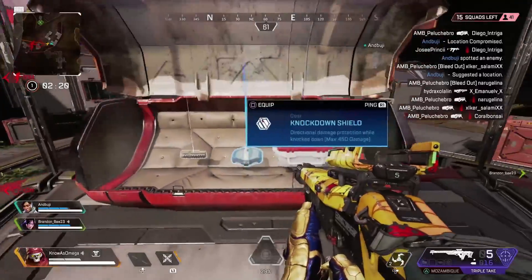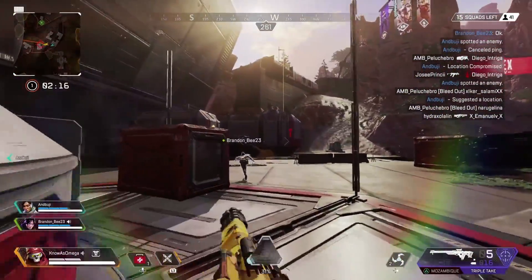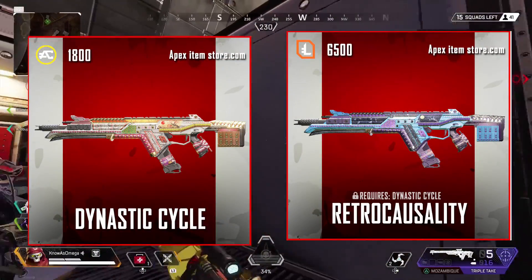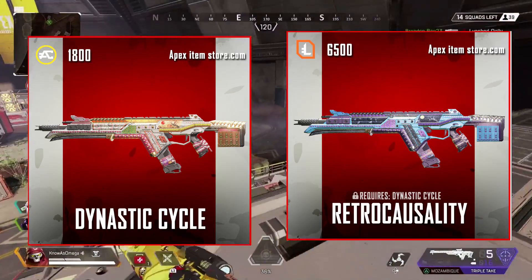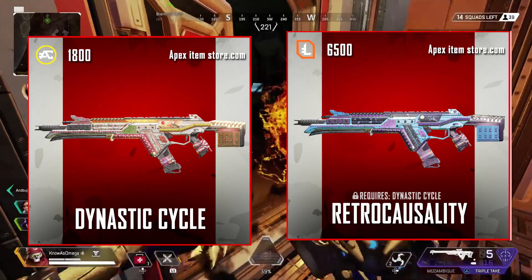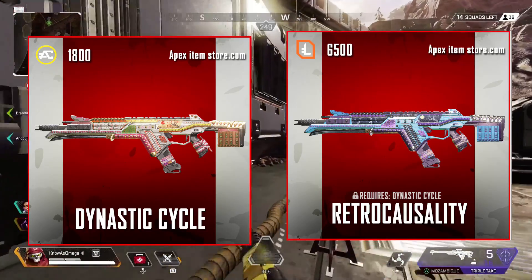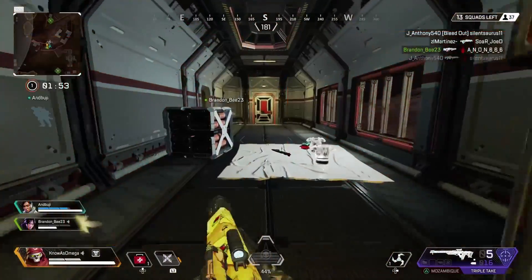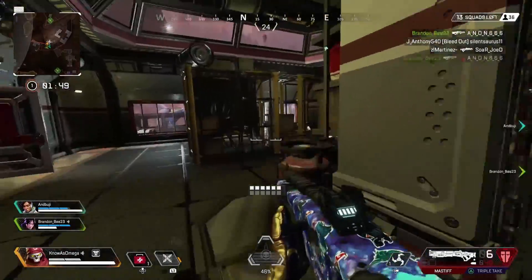We're starting off today with the assault rifles. For the R301, in my opinion the best exclusive skin is the Retro Causality skin — you need the Dynastic Cycle skin as well as 6500 legend tokens. Dynastic Cycle is one of my favorite skins for the R301, and Retro Causality is actually pretty good; it's a nice purple and blue variation and the colors match up nicely.